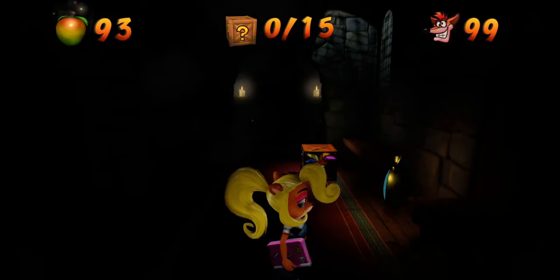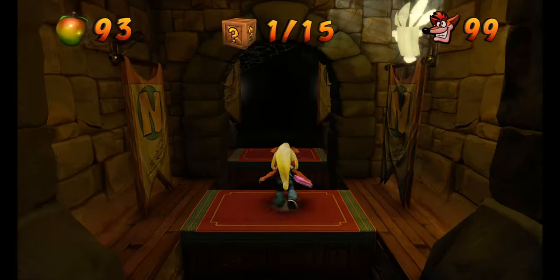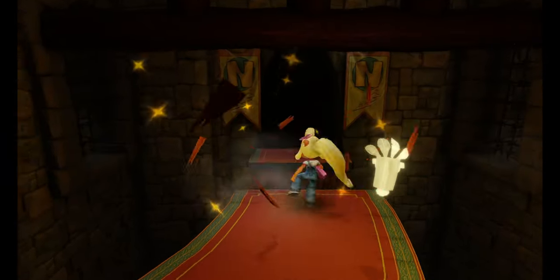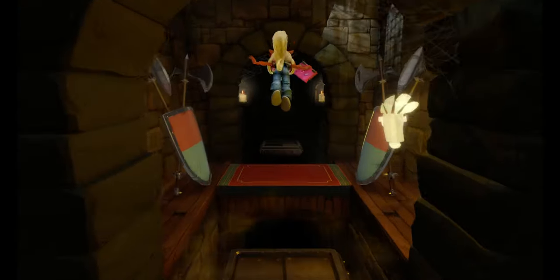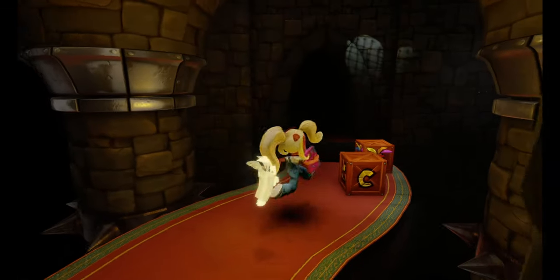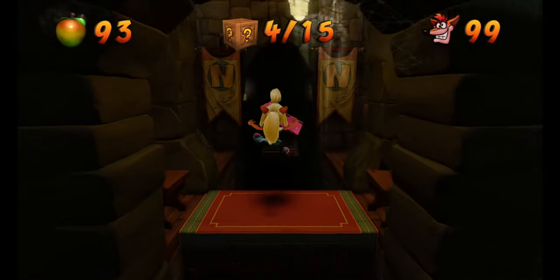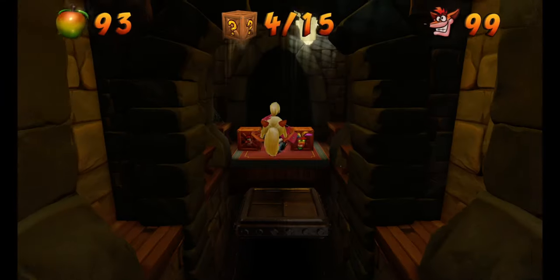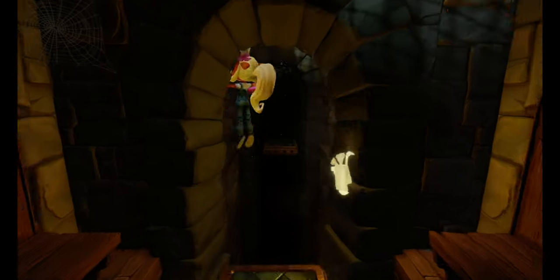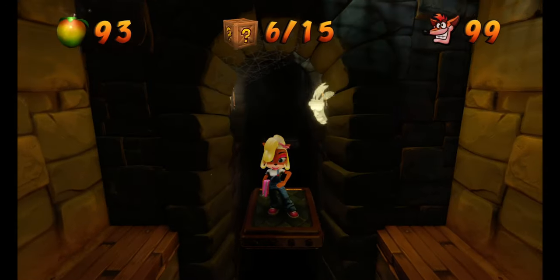This level can be pretty challenging, but we're going to try our best to make it through without problem. We're going to spin that box. There's only 15 boxes in this level, which is nice. Coming up soon there's going to be another box, and there's going to be this platform — you can basically get away by just holding up and jumping properly there. Get these two boxes, and we're going to jump on this moving platform. Be careful — there's another moving platform we're going to land on. Then there's a moving platform there; we can just wait right here and kind of walk on the sides. It's a nice little strategy — not the fastest, but it's pretty safe.